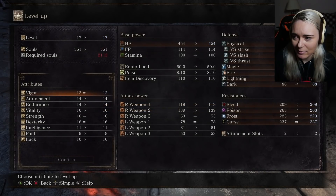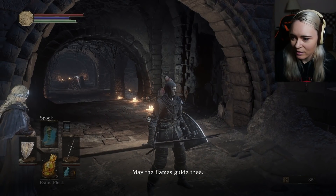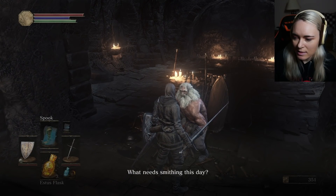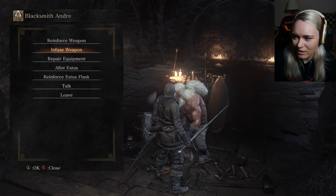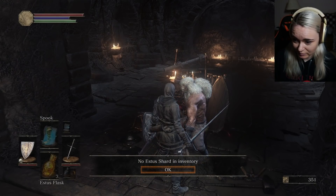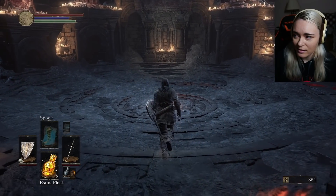Call me crazy, but I'm gonna get HP — I'm feeling squishy. Farewell, Ashen One. I haven't found anything that requires more stats; I would like a new weapon. I could make it raw, but it's not a weapon I want to do that with. Oh yeah! I didn't know I could do that — Estus Shard! So you can decide how your Estus is distributed. That's super interesting.